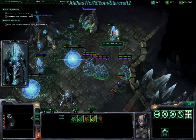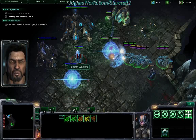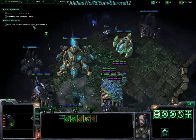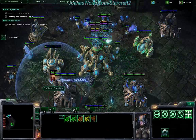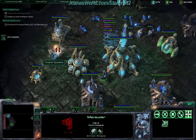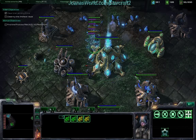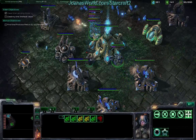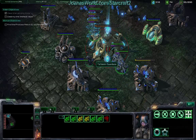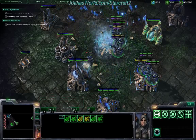Focus on killing the pylons first so that the structures become unpowered. Keep your Banshees cloaked while you're killing all the probes and stuff in here so you can get the Shock and Awe achievement.